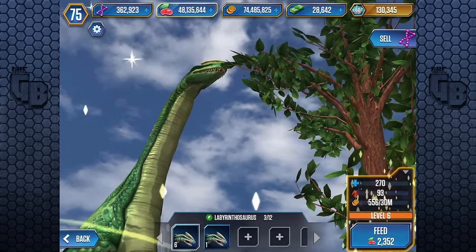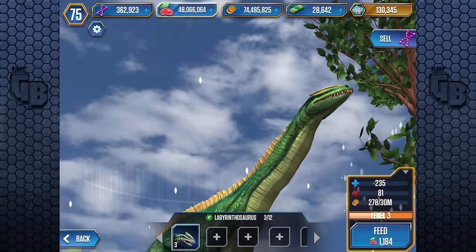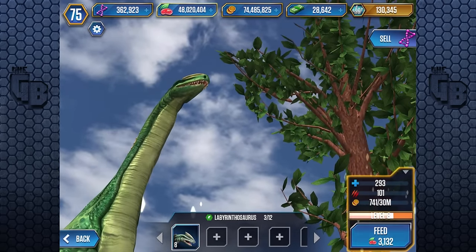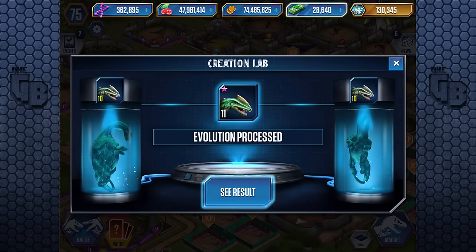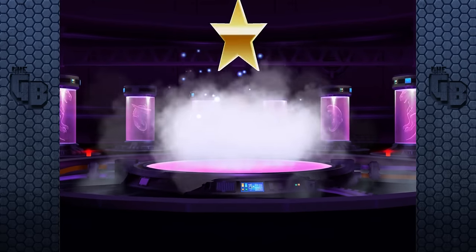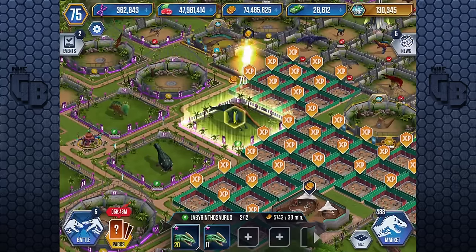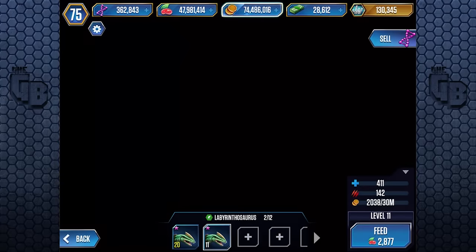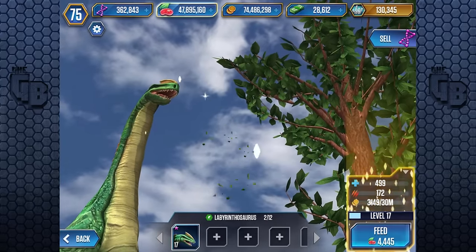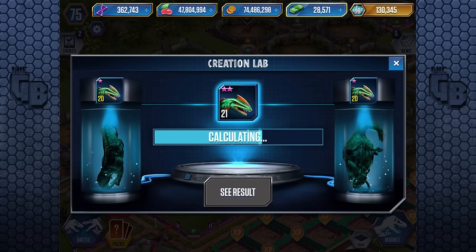Utah Raptor in first this time, then Alangasaurus. Let's level up these guys first. Are you guys hyped? I'm hyped! I was hoping the mammoth was ready but I knew it wouldn't be. I had a feeling it was going to be the same situation as the Mosasaur — where it's out but you can't get it until the tournament is over.